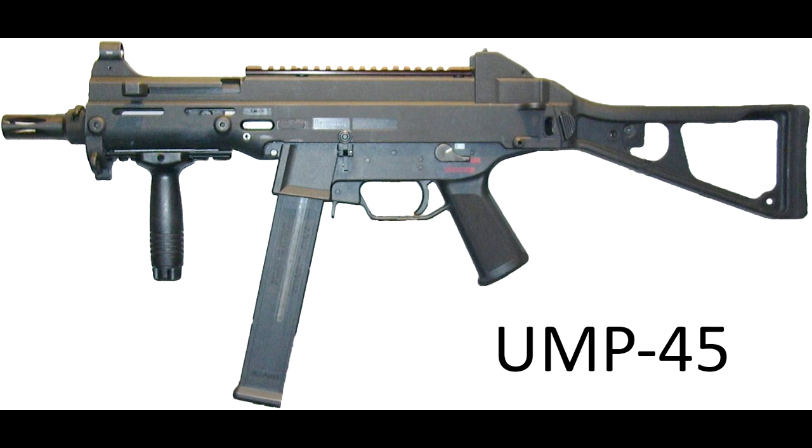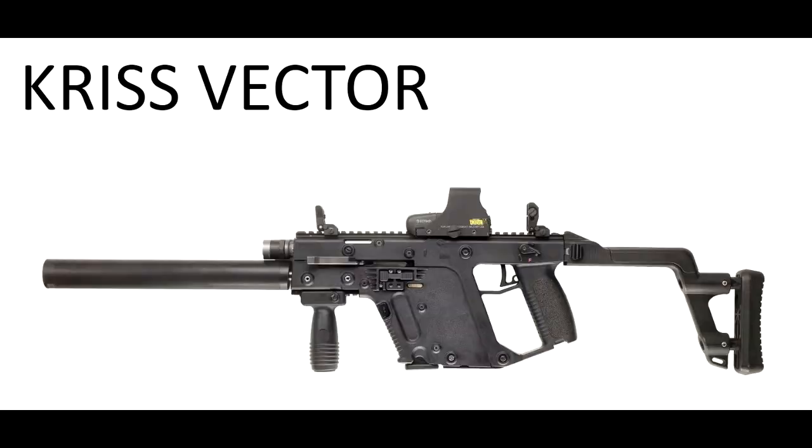The UMP45, which was seen in Modern Warfare 2 and Modern Warfare 3 — so it's an old one for the Modern Warfare series at least, but I guess it's coming back for Ghosts, which is always good. Then there's the Kriss Vector, which is basically the same vector that was in Black Ops 2 and Modern Warfare 2. So it's kind of the same thing.